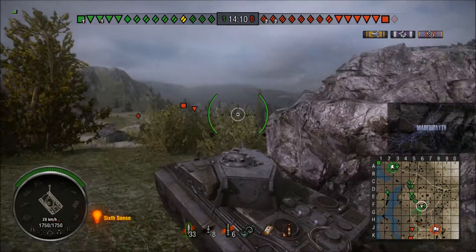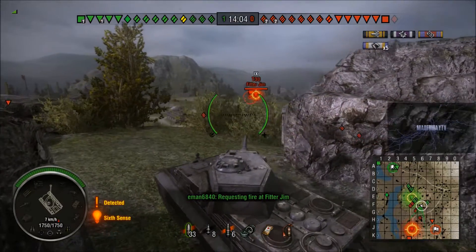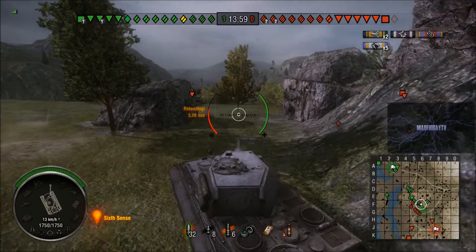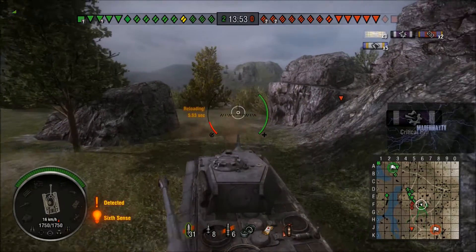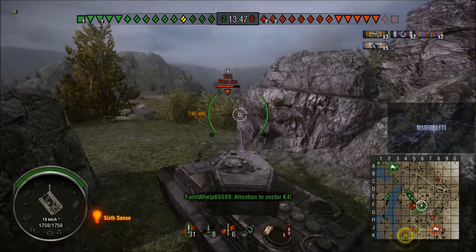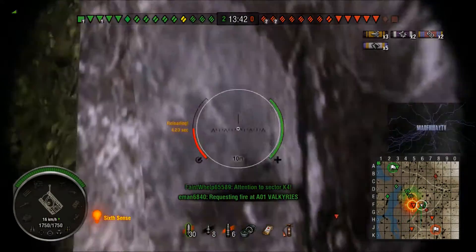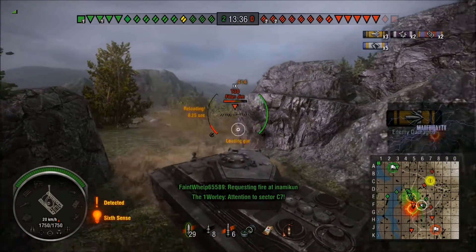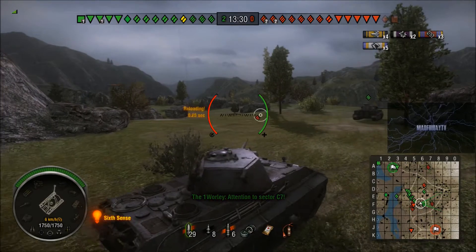Half the enemy's team lit up including the artillery - if we could get rid of the artillery now that would be great. Pump one into him, left him on a sliver of health and somebody else finishes him off, happy days. That's the artillery you don't have to worry about. Auto-aim the T30 there - this gun is pretty damn good. The reason I'm auto-aiming is because I don't want to spend too long out in front of this guy. Now I'm going to aim in - he's just fired and hit the bank, so if he's using the big gun I've got quite a long time to take a shot at him.